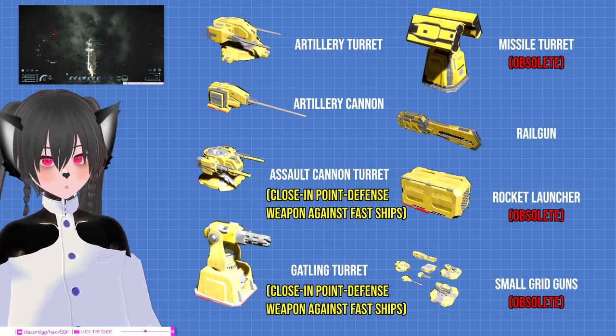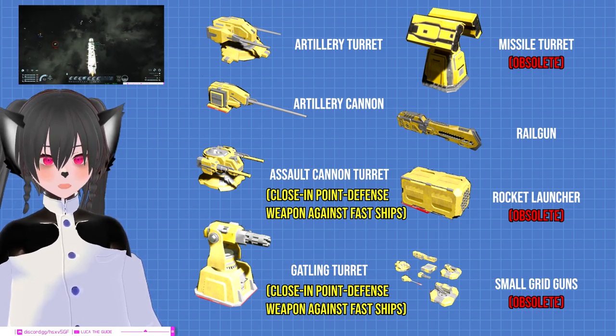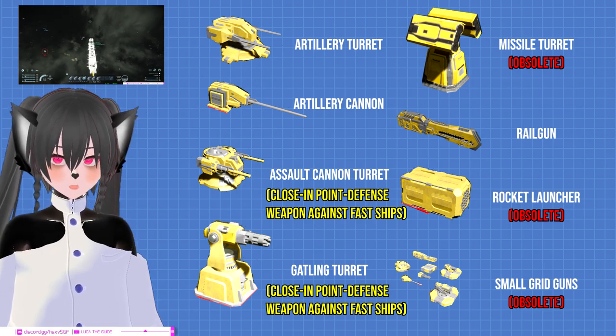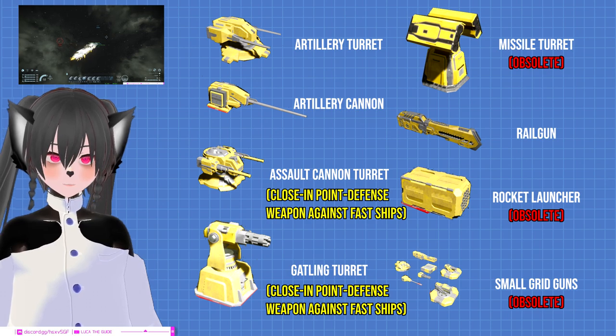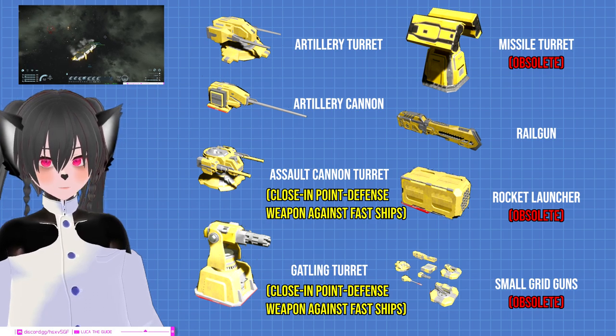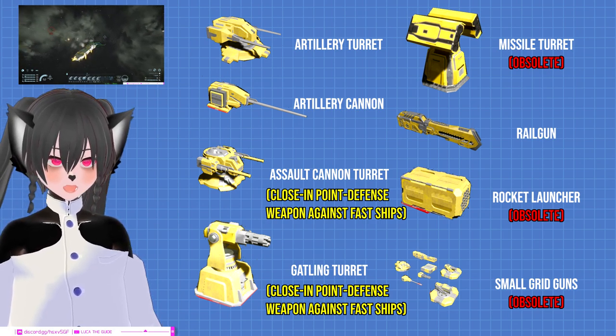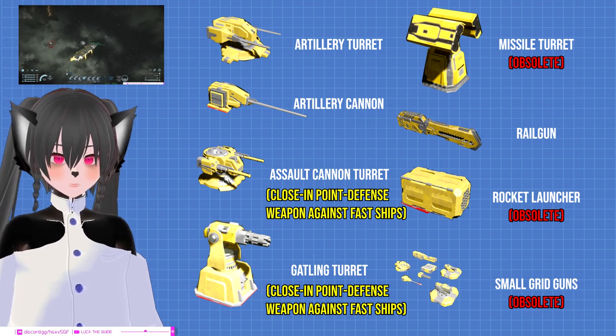The same is also true for the assault cannon, but less so, because the assault cannon is still less accurate and less effective against fast opponents compared to the gatling. Both of these weapons have very specific uses, but they should not in any way be your main weapons. Your main weapons should be the artillery turret, the artillery cannon, and the railgun.